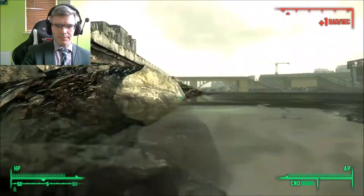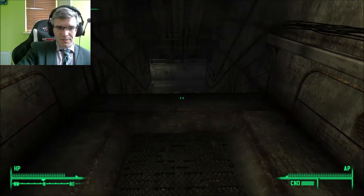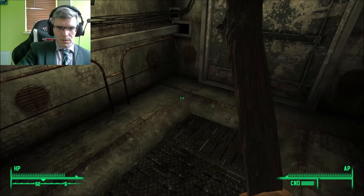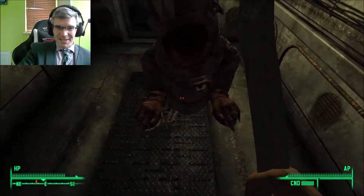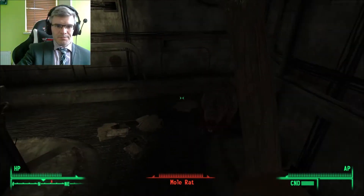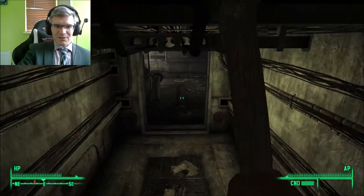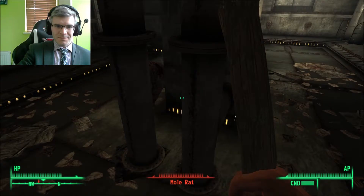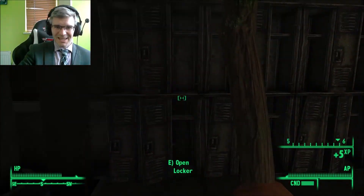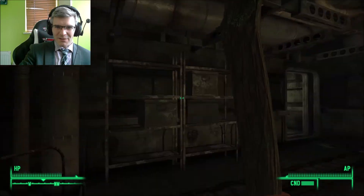I've also got a Mirelurk trying to hunt me down here. So where were we? This quest is to test out the repellent stick on these little lovely fellas. And that's what happens - a little cloud comes around them and then poof, off with their head.